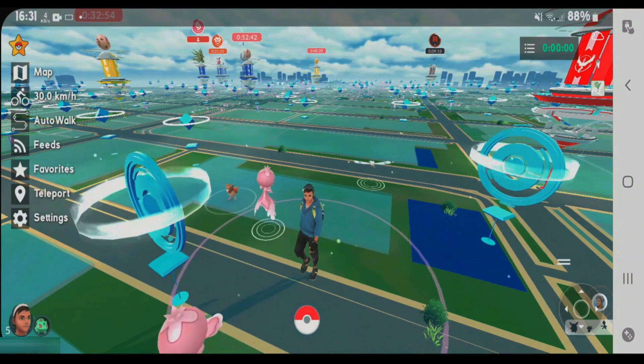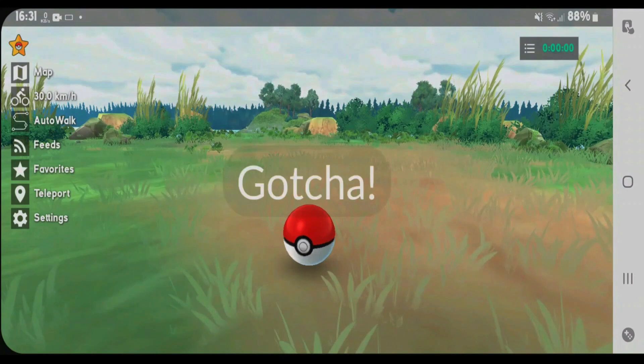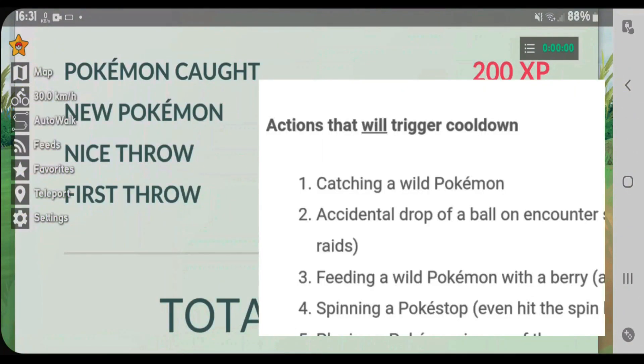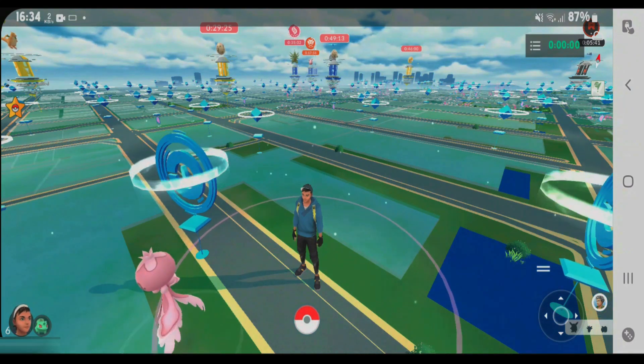For example, I want to catch a Pokemon. So I've caught this Pokemon here. Catching a Pokemon is the activity that will actually trigger the cooldown. Now I'm going to travel a certain distance on Pokemon Go and show you that the cooldown timer will be activated.